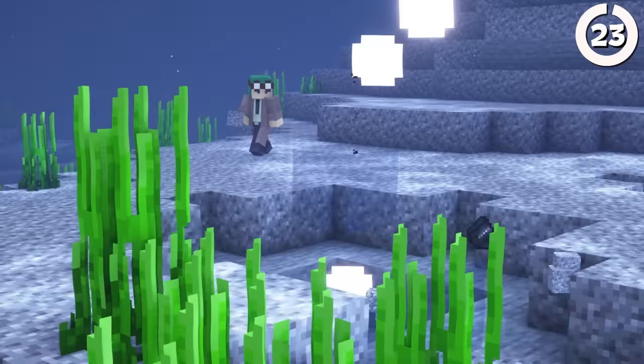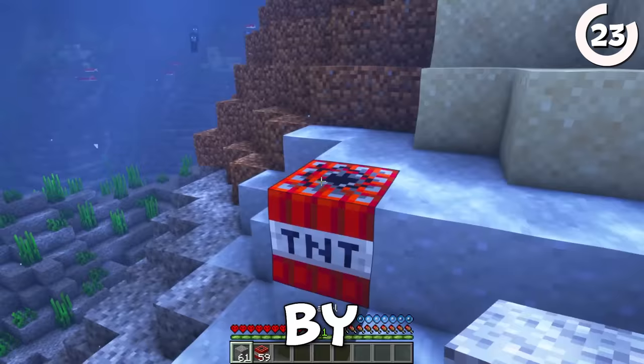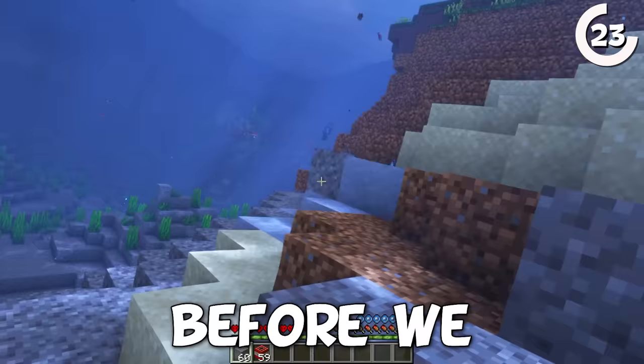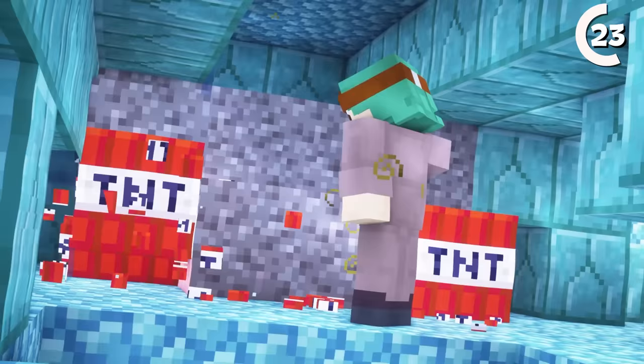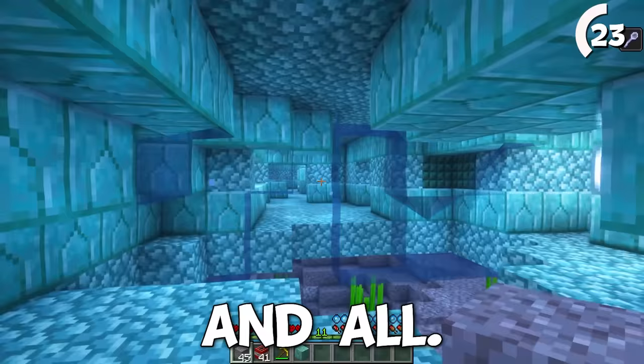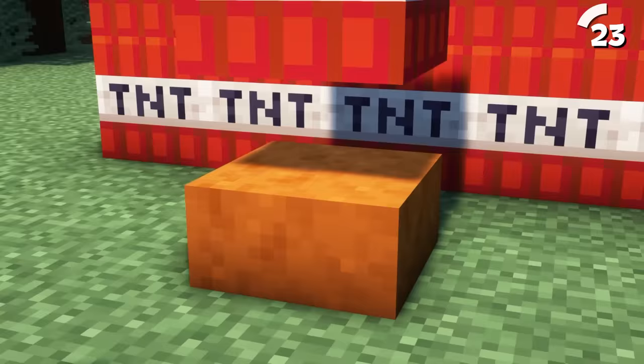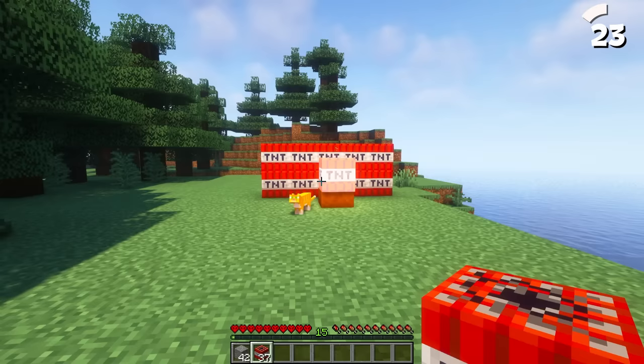Just like this underwater TNT! Water and gunpowder don't mix, however by placing a falling block above the TNT before igniting it, we can trick the game into thinking the TNT isn't actually underwater — making this a quick and easy way to mine for resources or break through ocean monuments, even with mining fatigue. And if you wanted weaker TNT on land, by placing one slab under the block, we can again confuse the game, this time limiting its destruction on the surface.